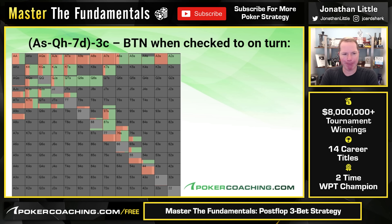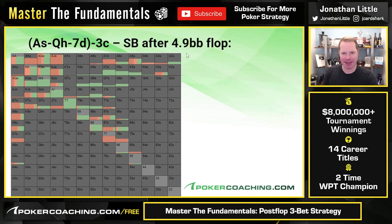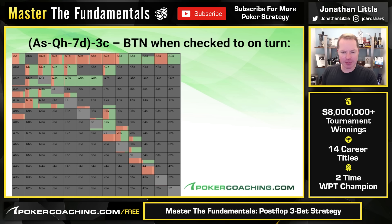What does the button do when checked to on the turn? The button also has to bet polarized — going very polar in this scenario. They're going to use a polarized size: either two-thirds pot or about 25-30% pot, with just good ace-x, a few bluffs, and a few absolute junkers. Notice fives and fours are going for a bluff, because you don't really want to be bet-folding a hand like king-jack — king-jack's a pretty good hand in this spot. You need to find weaker draws to bluff. The nice thing about fives is that you may spike a five and win a nice pot.